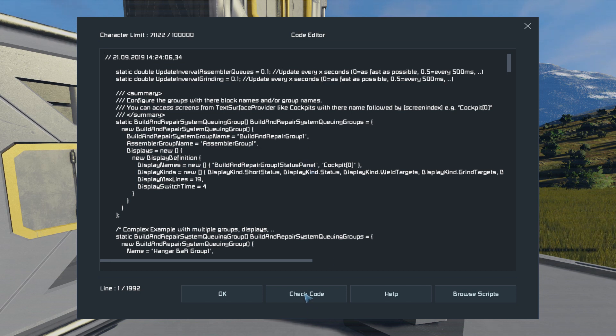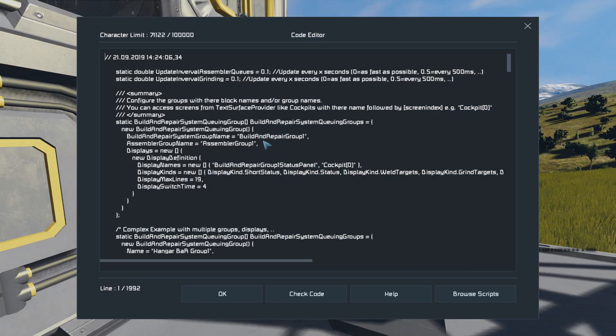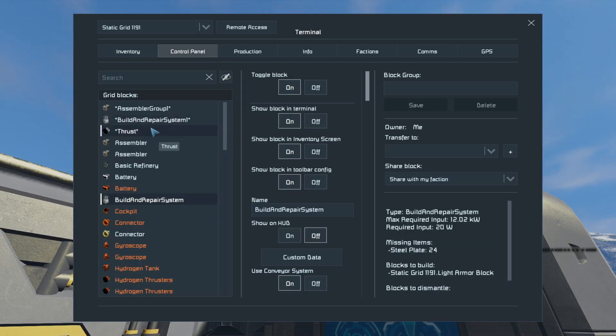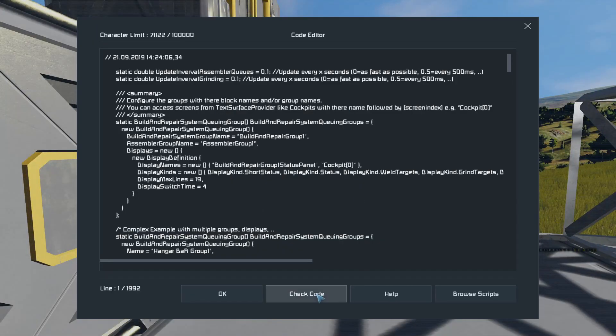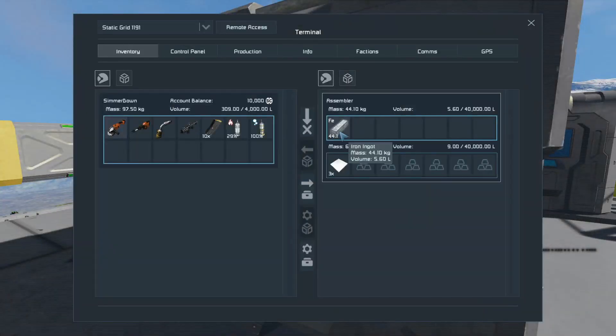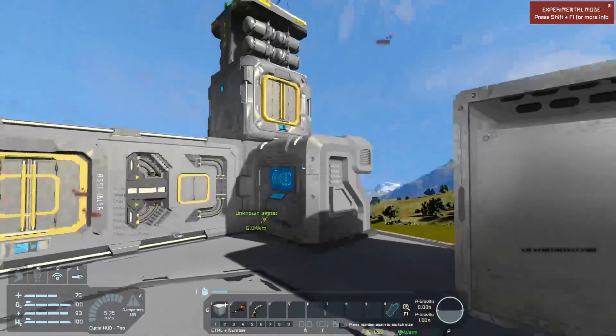I screwed that up — I need to name it "Build and Repair Group One" not "Building Repair System Group One". So fix that, save the group, go back and check code — compilation successful. There you go, I got that working now.